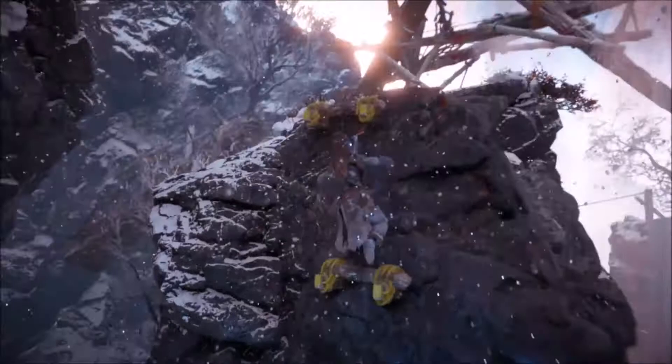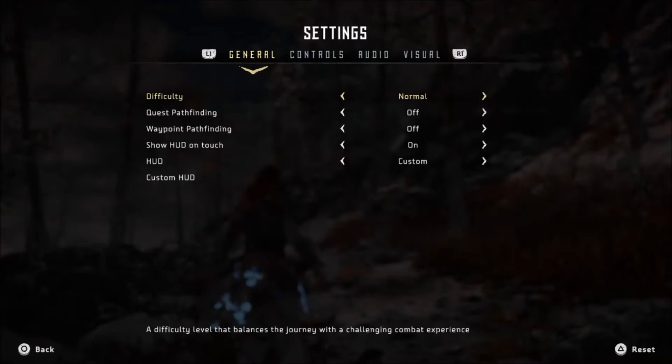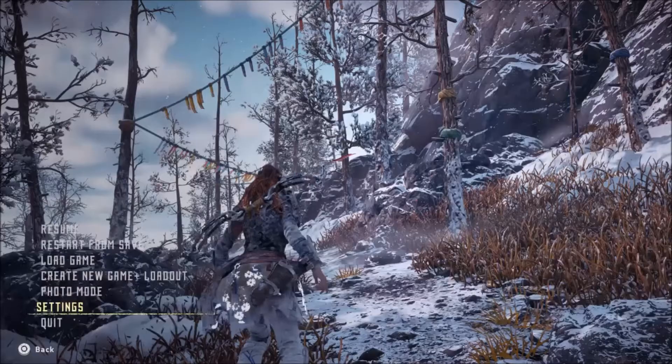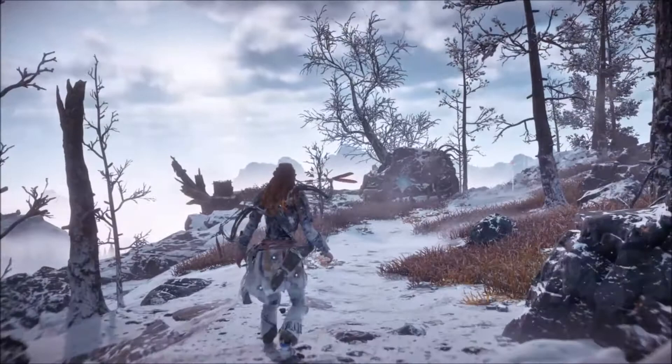As an aside, a quality of life tip — whether you're playing this DLC or the main part of Horizon Zero Dawn, go into the menu, go to the HUD options, and change the settings so they're essentially always off or dynamic. So you're not contaminating this beautiful game world with quest markers, compasses, and things. They can all still pop up — just brush the touchpad on the controller — so you won't get lost. But the difference between having all that on screen versus just Aloy exploring is way, way better. Definitely do that.